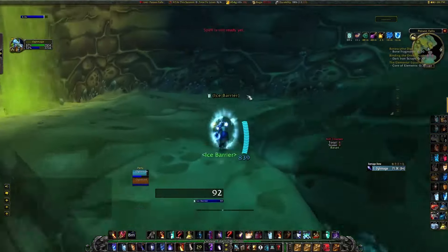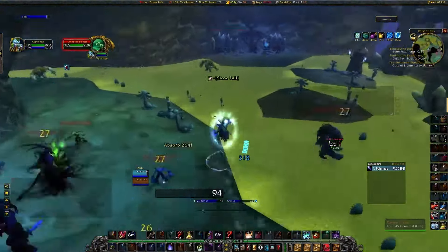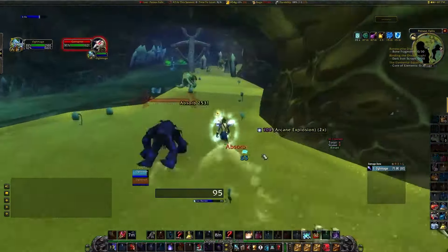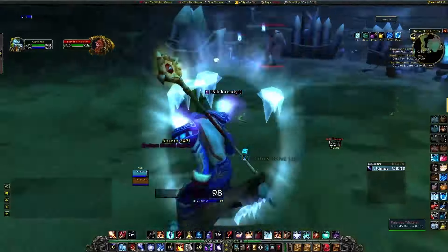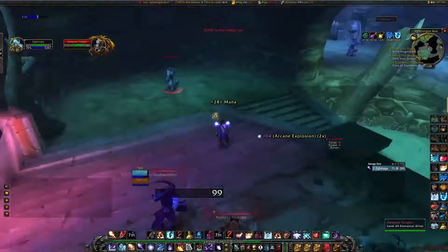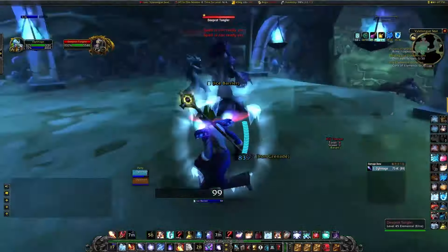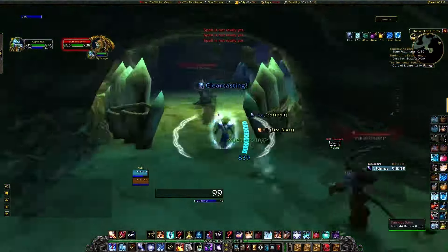Moving on from there, it's not too bad until the kill phase. The only difference with five piece T2 is that you have a harder time aggroing mobs - your arcane explosion is also a smaller range. Where I'm used to hitting a mob with nova or arcane explosion on my other mage, I'm not able to hit those mobs with this toon. So my overall mob count was a little bit lower, but the principle is still the same.